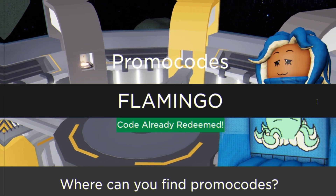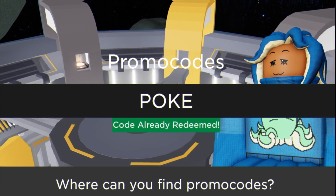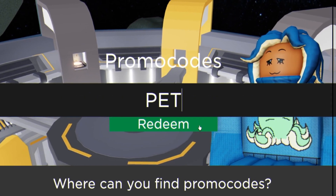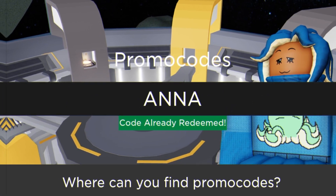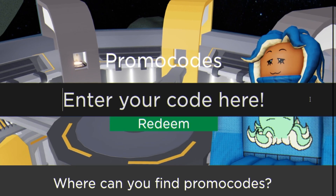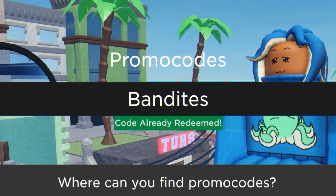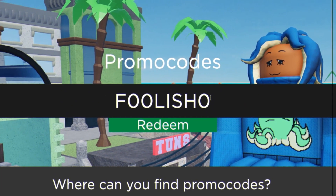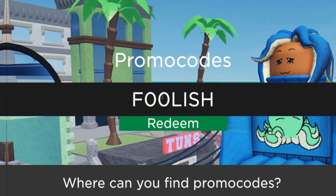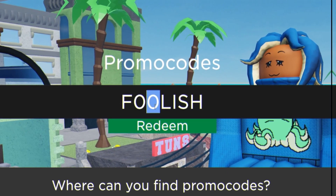The next code on the list today is going to be code poke — redeem this code right now. Then guys we have code pet — redeem this code, enter that one in, already redeemed. After that guys we have code anna, all capitals — already redeemed. Then guys I've got bandites — feel free to pause this video if I'm going too fast. Then guys we have code foolish — I think this does have two zeros. Yeah guys, foolish with two zeros.